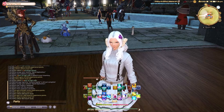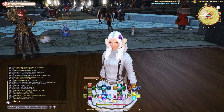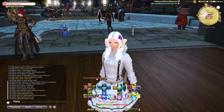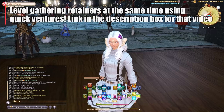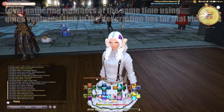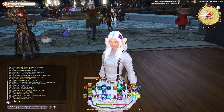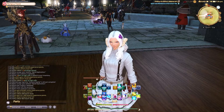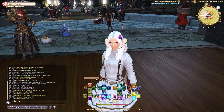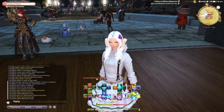The reason we want expert deliveries unlocked is that when you send your retainers out for quick ventures you can level your retainers at the same time, and that opens a world of possibilities. Gathering retainers are the real MVP of the game — they give you so many things you could sell, craft, or gather, all without any effort at all. So if you're not doing this, I would incorporate it, especially if you hate crafting and gathering.